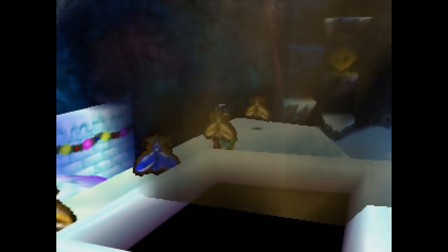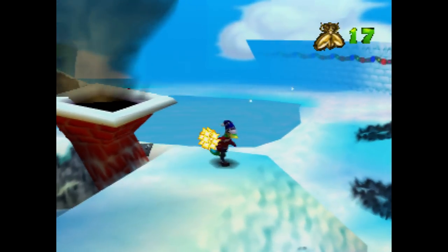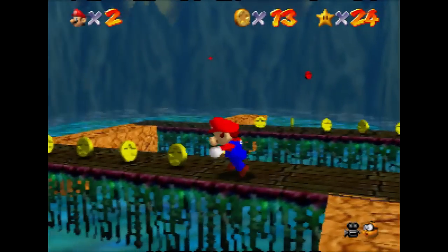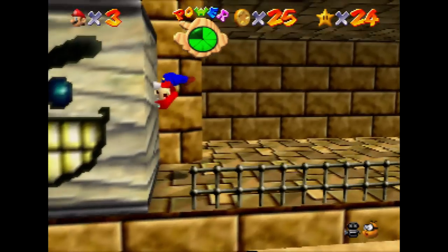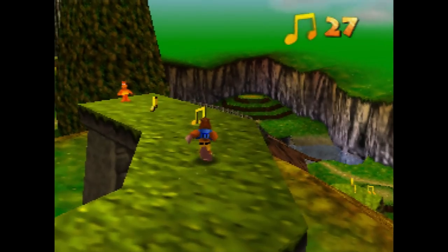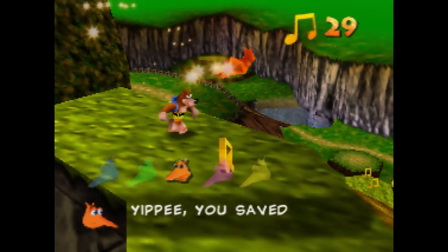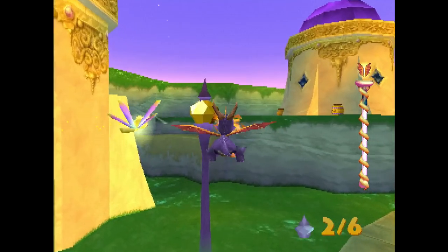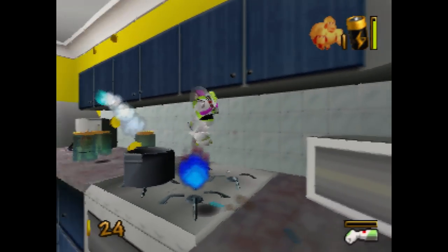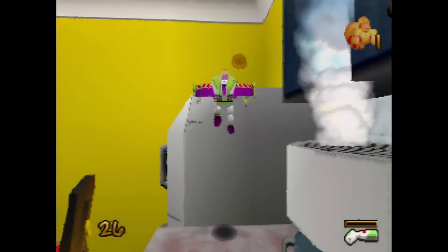From the mid to late 90s, the collect-a-thon subgenre within the 3D platformer genre was at the height of its popularity. With Super Mario 64 taking the gaming world by storm in 1996, its formula of sandboxy maps would be imitated and expanded upon by tons of developers, including Rare with the Banjo series and Insomniac Games with Spyro the Dragon, and even licensed titles such as Toy Story 2 by Traveler's Tales took heavy inspiration from it.